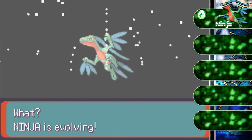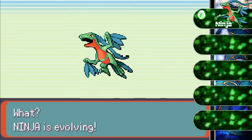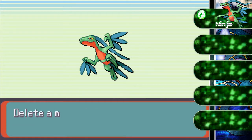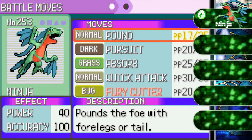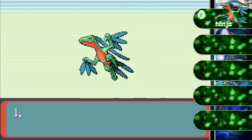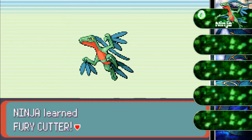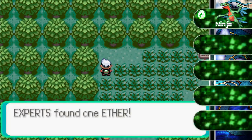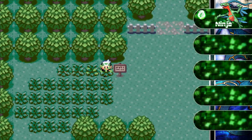We got a Grill Vial — it looks like a hippie trying to fly or something. Fury Cutter is an interesting move: you pretty much just have to keep using it as long as it keeps hitting, and its power keeps increasing. We also got an Ether, which is gonna allow us to heal our PP when we need it.